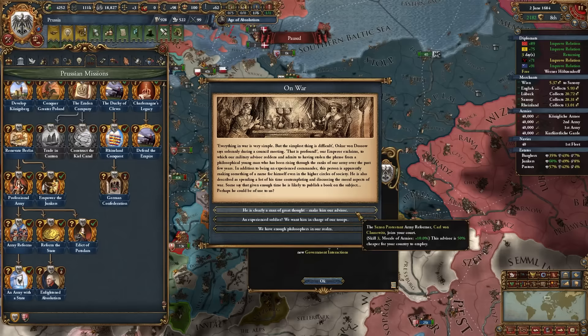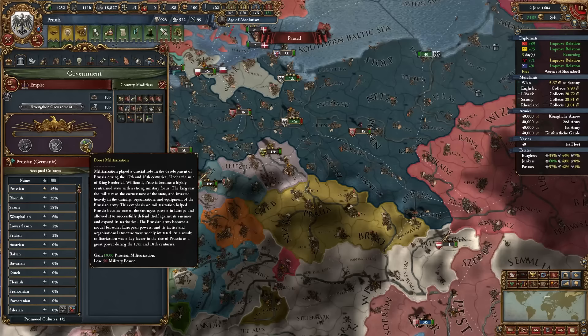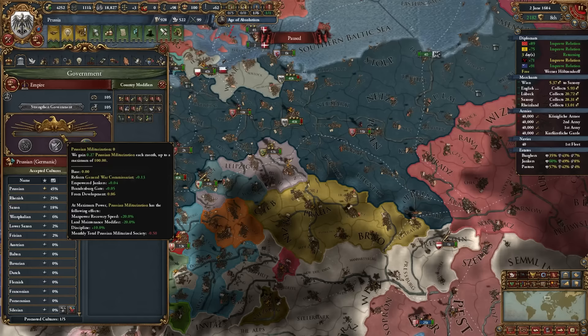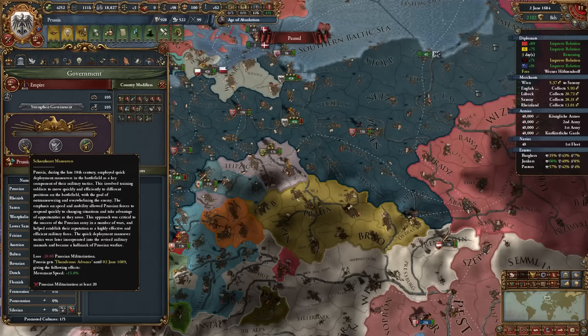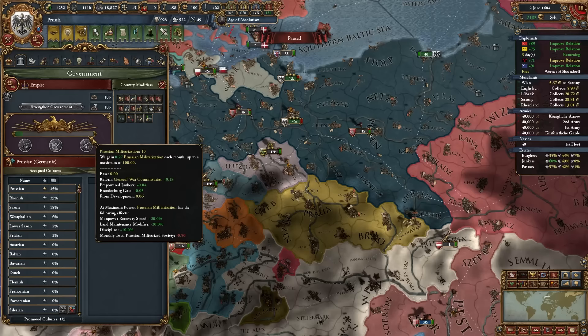I'll make the mission reward a general into an advisor — more monarch points in the long run. Total Prussian Militarization at max keeps the 10% discipline plus manpower recovery and land maintenance, and adds Reform the Military Manual, reducing war exhaustion, increasing reinforcement speed, and lowering regiment drill loss. There's also Maneuvers for additional movement speed — but it's better to just keep militarization at 100% the entire time.